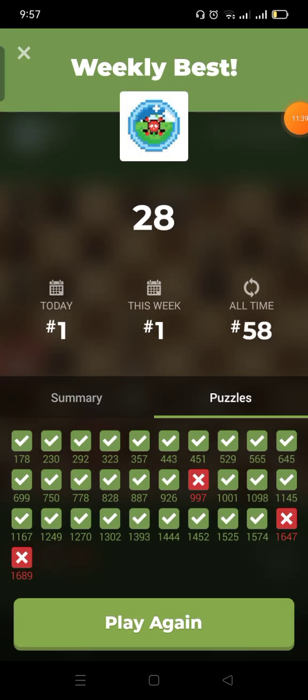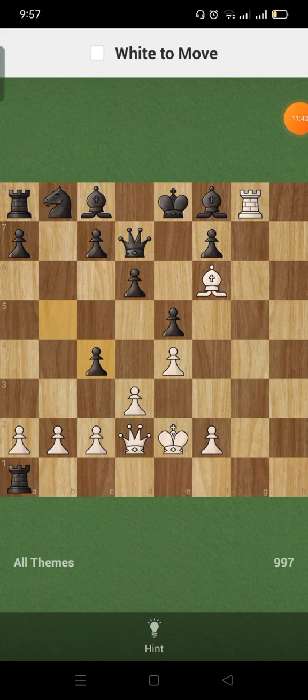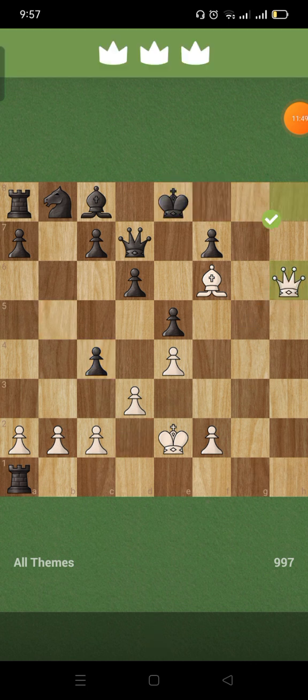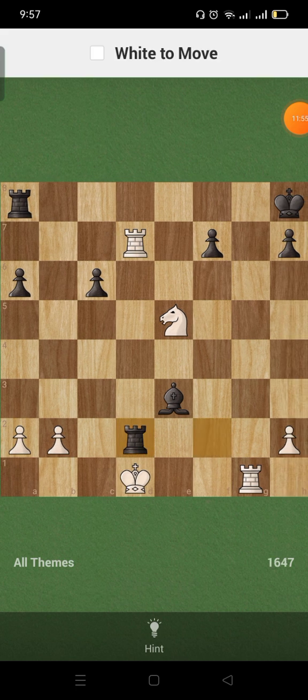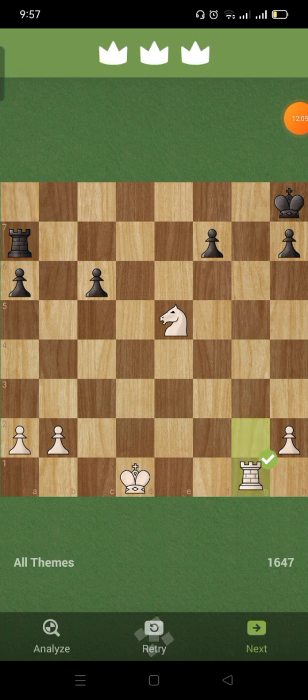Just have to be patient. Okay, for this one — it's supposed to be: take that first before you check with the queen, then check with the queen over there. Be patient, come on. Okay, take, take, go here, and then take — because that is mate.